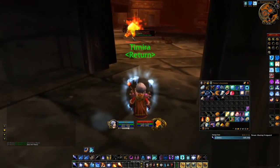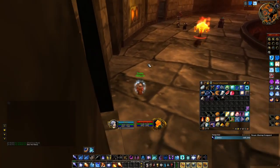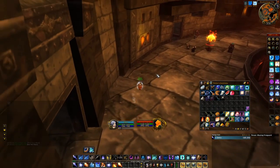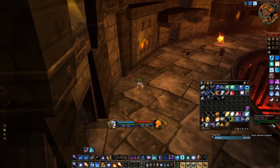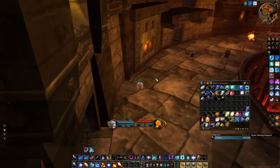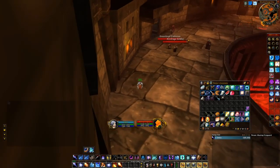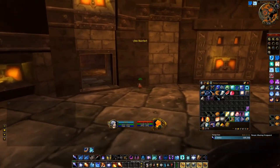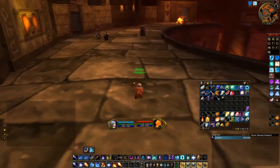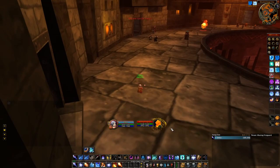As you can see, I just skipped all these mobs here using an invisibility potion. Up here I have to wait for my other invisibility potion before I can skip all these mobs. I'd definitely recommend you to have some intellect and stamina-based gear because you will need that. If you have some frost resistance gear, that would also be really good for this fight since you take a lot of frost damage.